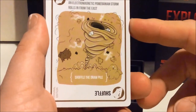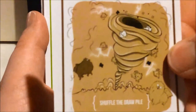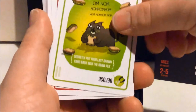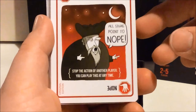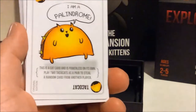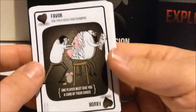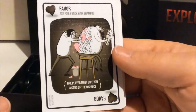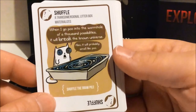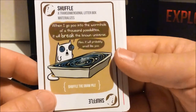Shuffle — 'An Electromagnetic Pomeranian Storm rolls in from the east.' Little tiny dogs. Diffuse via 'Chapnick Sandwiches — Om nom nom.' Nope. Nope — 'Stradamus speaks the truth, all signs point to nope.' Another Rainbow Ralphing Cat, another Taco Cat, another Hairy Potato. Another Favor. Shuffle — 'Trans-dimensional litter box material.' It says: 'When I go poo in the wormhole of a thousand possibilities, it will break the known universe — and it will probably also smell like poo.'